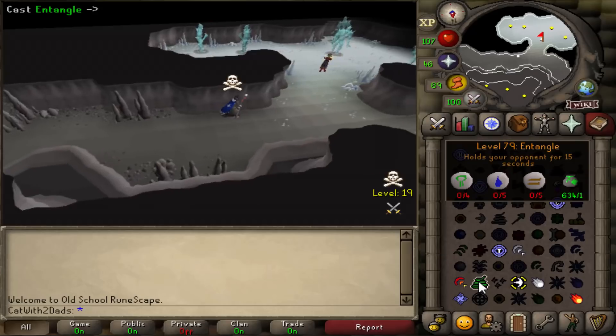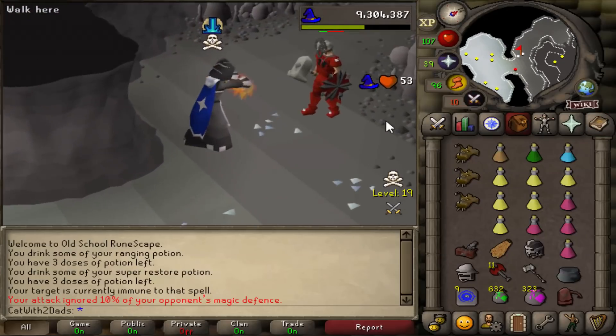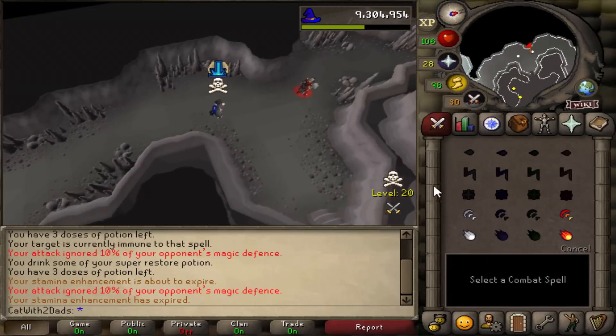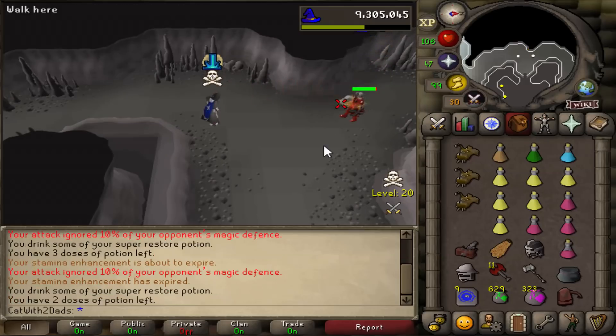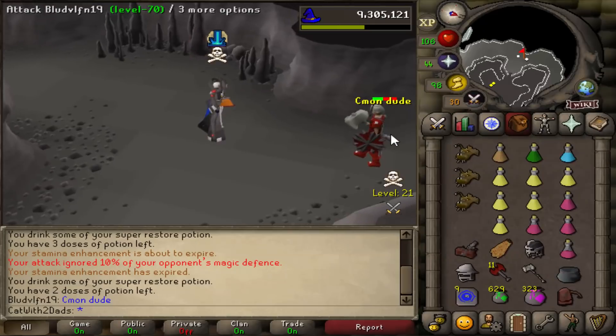He's AFK and he's high-risking. What if he has a cash stack on him? He has a Fury and the Obsidian Cape. Why is he running deeper? If I'm getting lured, fair enough - I'll willingly get lured by this guy.